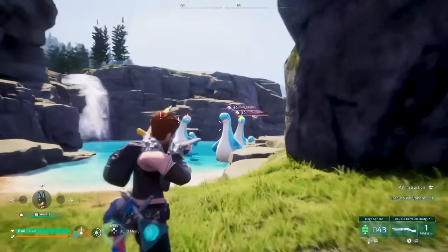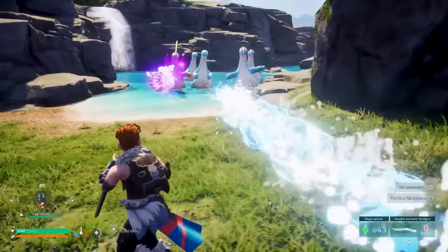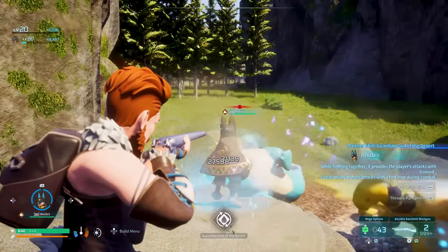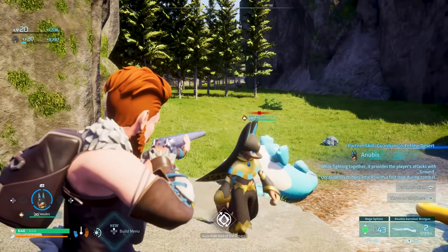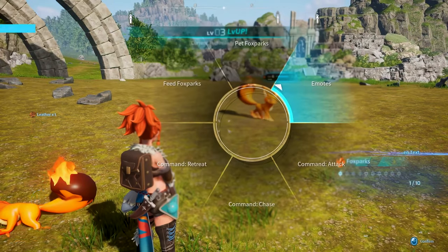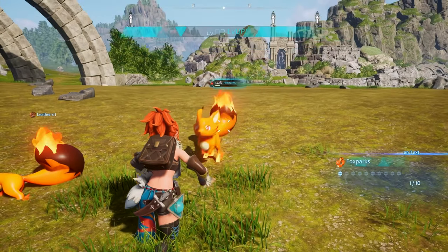Before going into fusion pals, it's helpful to understand that there are nine different element types of pals. Understanding the elements and how they impact power is instrumental to then understanding breeding and the purpose for breeding.